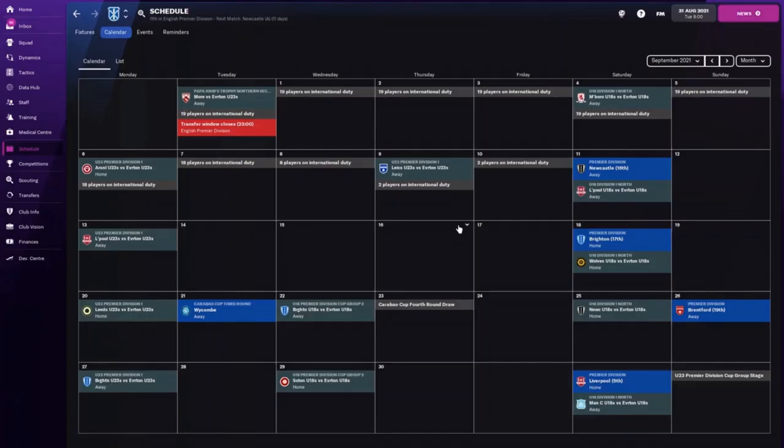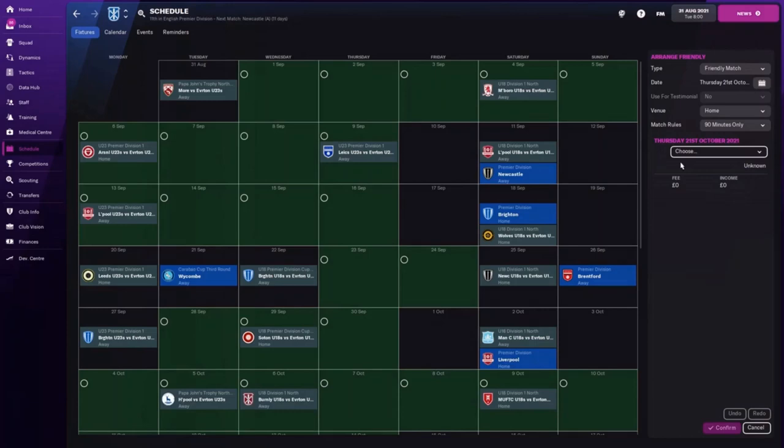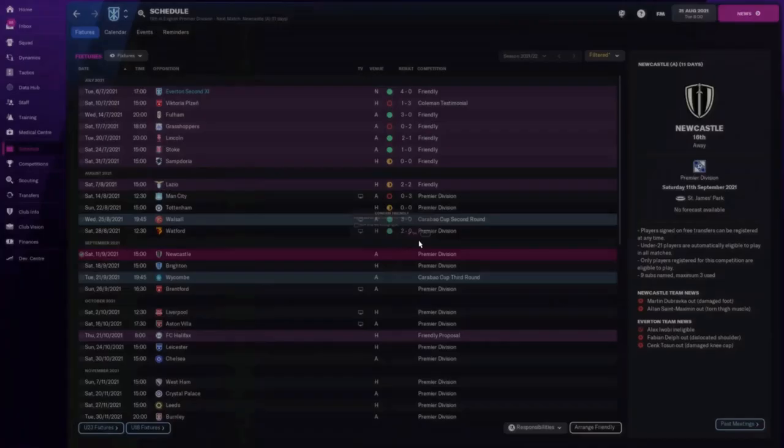The third method to help boost overall morale and get confidence back is to arrange friendlies. In your calendar, if you have a gap between games, you can arrange a friendly. Always choose a smaller reputation side — for example, FC Halifax. What this does is allow your players to score plenty of goals, get their confidence up, and improve overall morale. It's a good tip just to give your players a morale boost and help the team start scoring again.